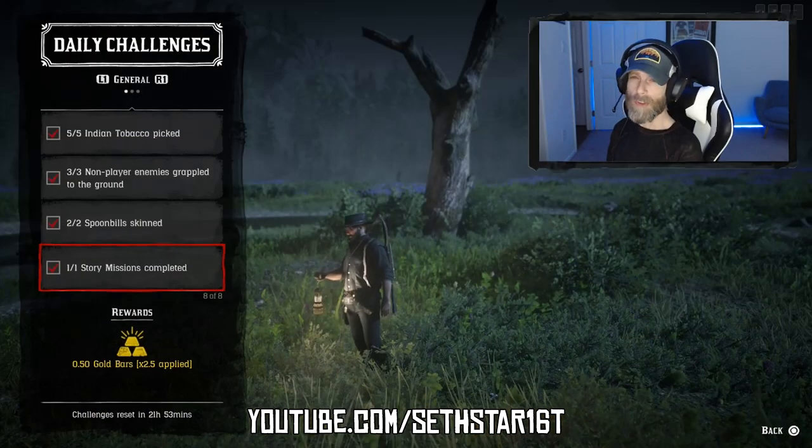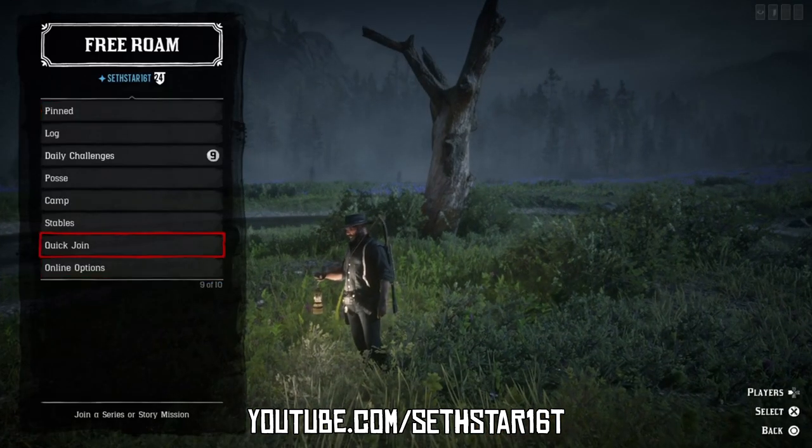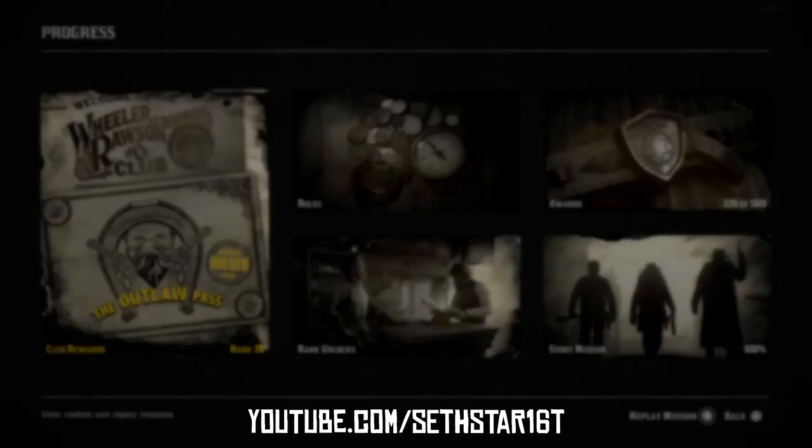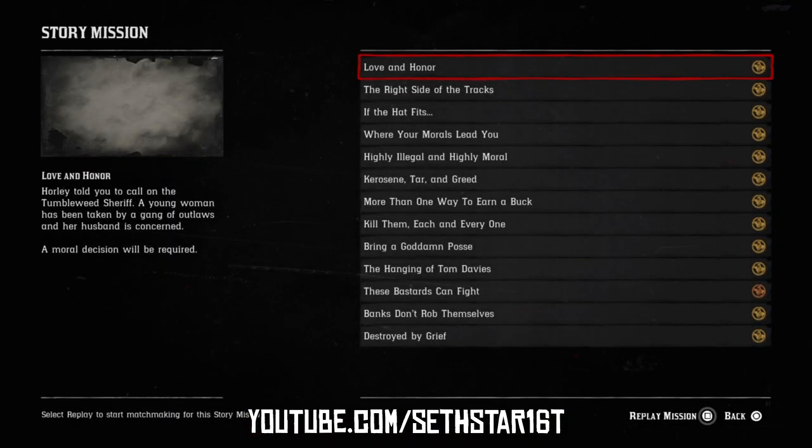Number 7: Story Missions Completed. Hit left on the d-pad, quick join, story mission on call. Alternatively, you can hit options, progress, story missions, and replay the one of your choosing.